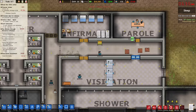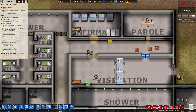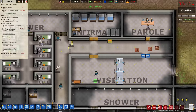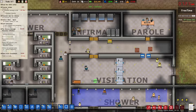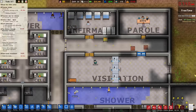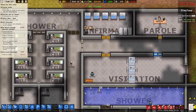I'm putting metal detectors in the infirmary, parole, and visitation, in case prisoners can get items from visitors. Someone could bring in a knife — like a cake with a knife in it. So I'm just gonna do that quickly.